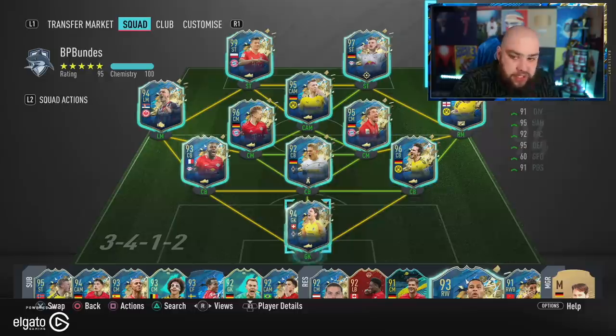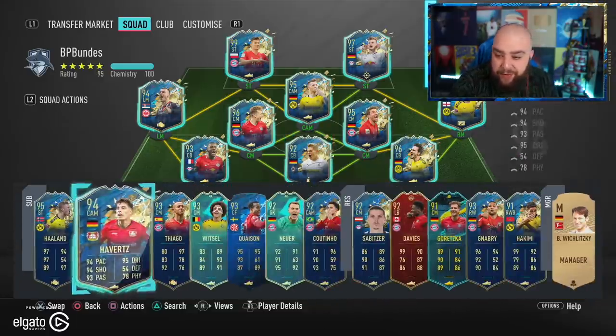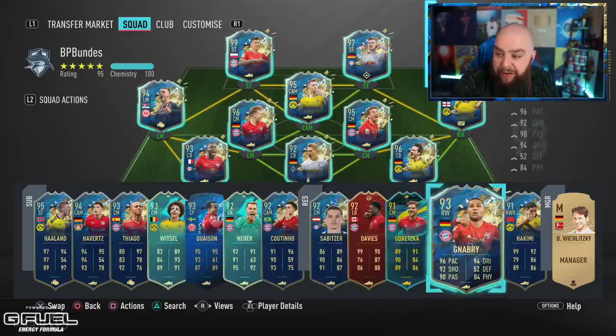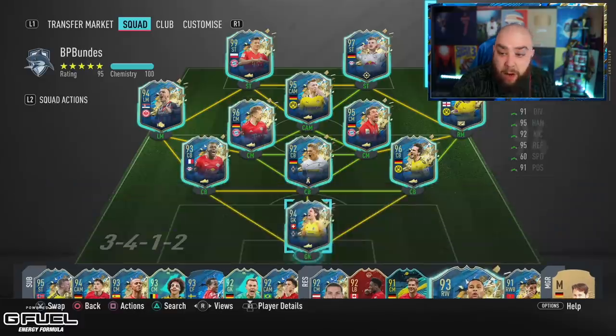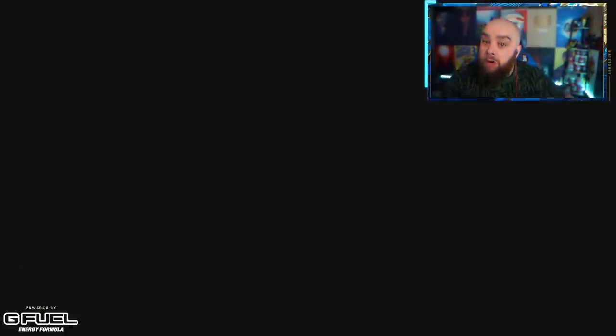It looks good but it looks bloody expensive. Havertz doesn't get in - he's 94-rated. Witzel doesn't get in, Thiago, Haaland, Coutinho, Gnabry doesn't get in either being 93. That's the best team. Sommer and Ginter are probably the weak links, and it's a shame they're the most important positions. Hopefully we can grab a win - make sure you leave a like, subscribe, and come check me out on twitch.tv/forcebateson87.